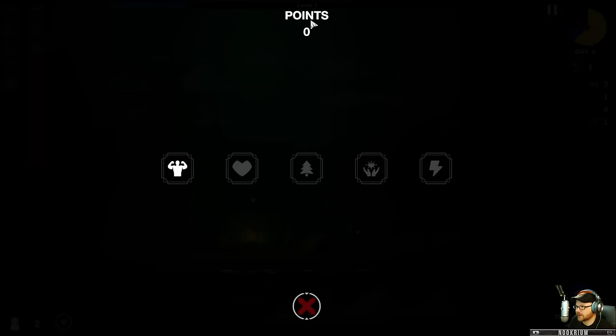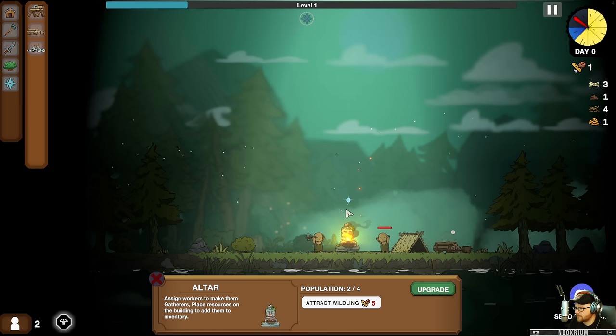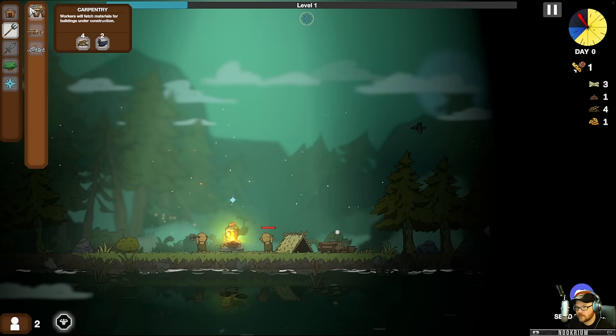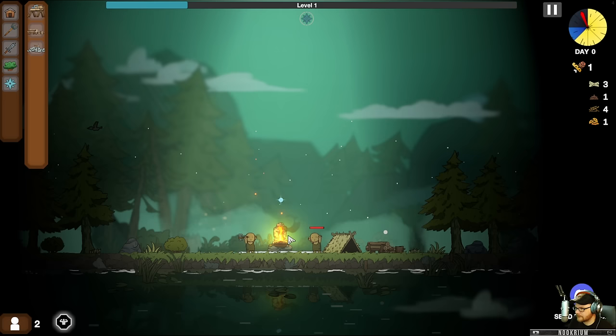More goblins will show up as time goes on, and we'll get more faith and hopefully another ability. I want to get the regrowing plants because that will give us food, and we're going to want food so we can bring in another person. By getting more food, we can also upgrade things over time. Let me think about how to expand — I want to expand my reach. There's an option to fetch materials for buildings under construction.